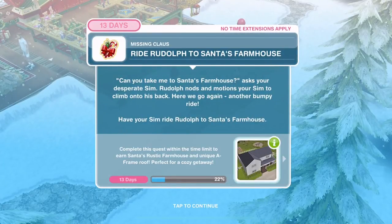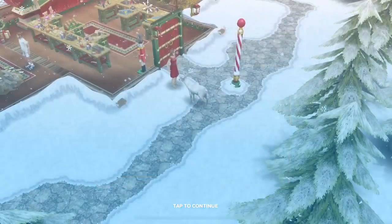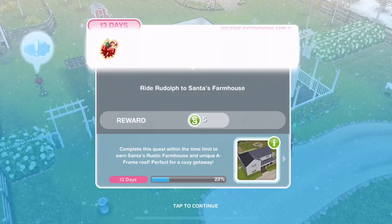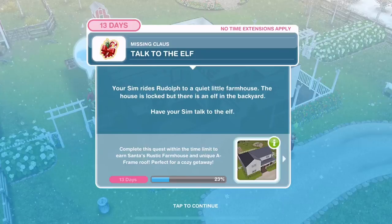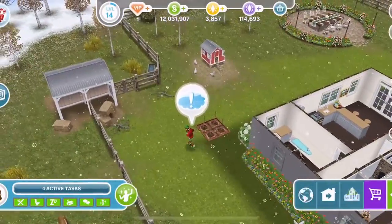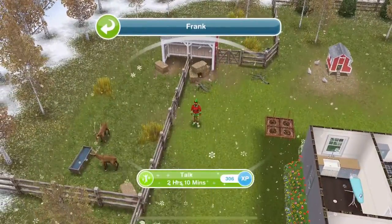Now we need to ride Rudolph to Santa's farmhouse. 'Can you take me to Santa's farmhouse?' asks your desperate Sim. Rudolph nods and motions your Sim to climb on his back — another bumpy ride. Have your Sim ride Rudolph to Santa's farmhouse. This farmhouse is going to be the farmhouse that we win when we complete the whole quest. We are at the farmhouse. We now need to talk to the elf — click on him and talk for 2 hours and 10 minutes.